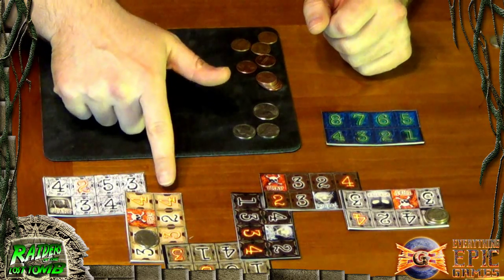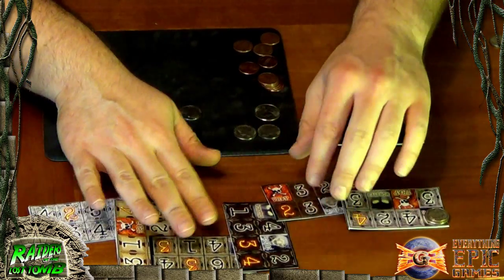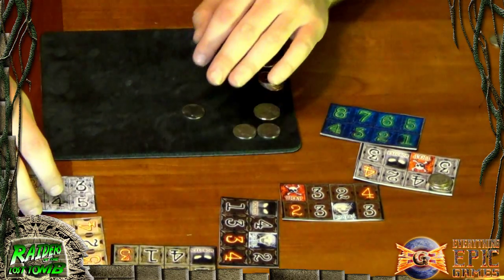Raiders of the Lost Tomb also has interesting variants and advanced rules in the rulebook. There are advanced tiles with yellow rooms outlined in red — when enabled, you must use the heads number only to move to those spots, though audacity still applies. There are also optional variants for audacity mechanics and different setup options: a shorter game where tiles connect by two spaces, or a longer game where tiles don't connect at all, lengthening the tomb considerably.